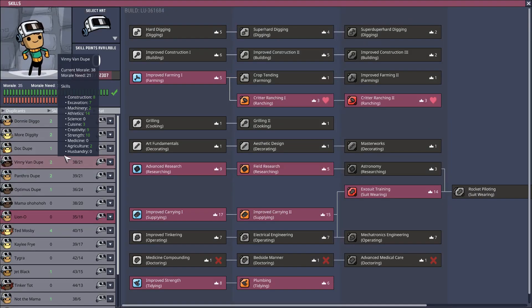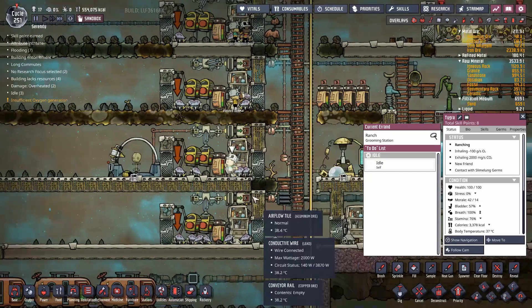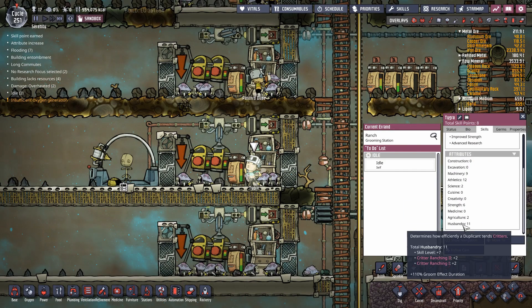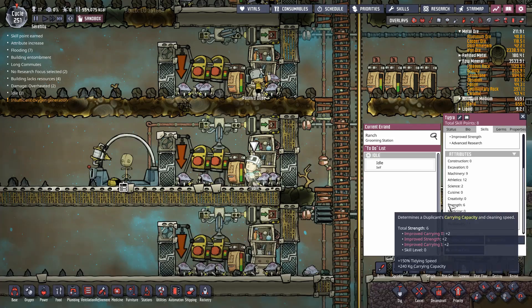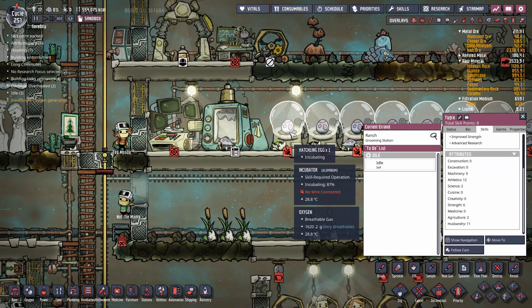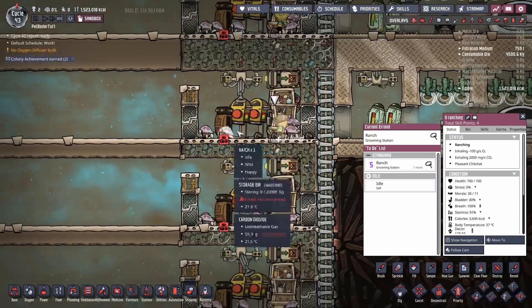The important question: how many hatches can one duplicant ranch? Aim for a rancher with plus seven ranching from the start. With critter ranching skills one and two, that brings animal husbandry to plus 11. Note: there's a known bug where grooming critters does not increase animal husbandry skill, but each level-up gives plus one to the skill. With 11 husbandry, the grooming duration effect lasts 10% longer. Duplicants can also raise husbandry slightly by hugging powered incubator eggs, but it takes thousands of cycles to matter.